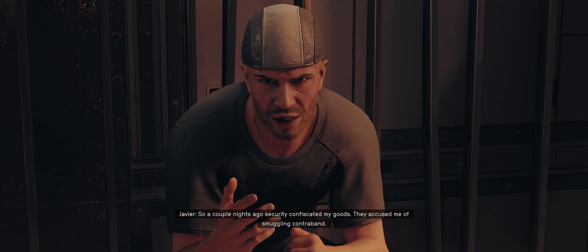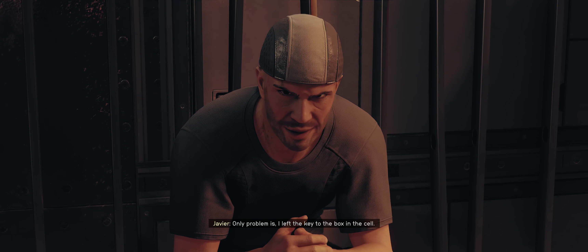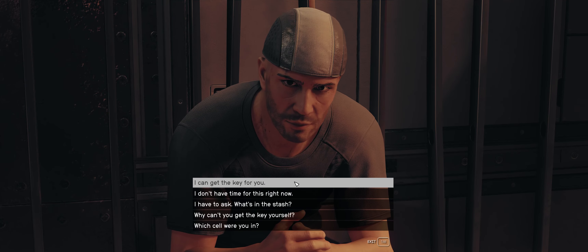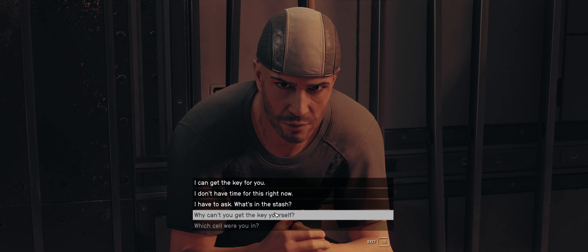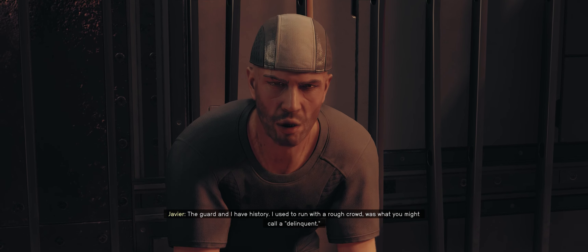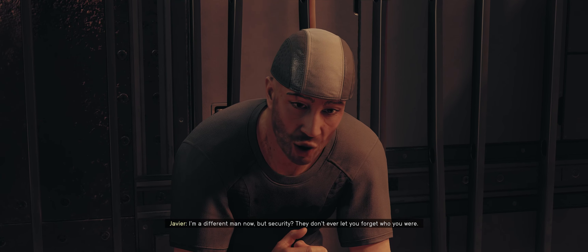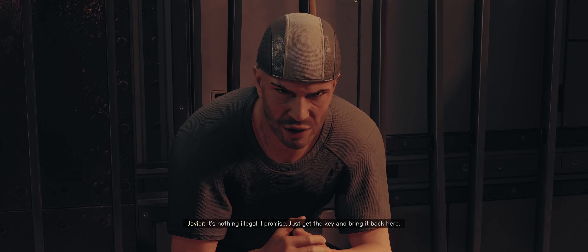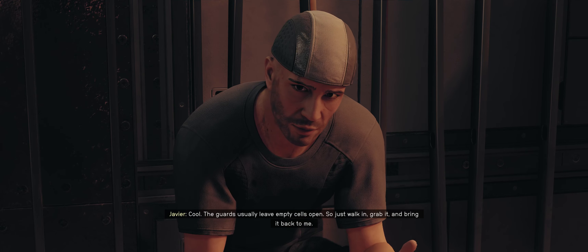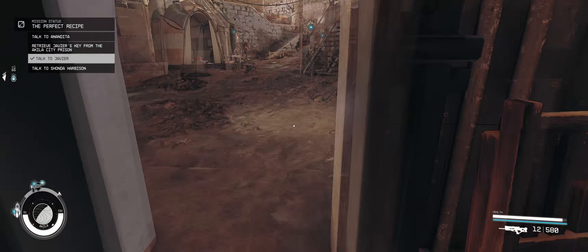A couple nights ago, security confiscated my goods. They accused me of smuggling contraband. Before they brought me in though, I stashed something important in the porta potty behind Aggie's. Only problem is, I left the key to the box in the cell. Which cell were you in? It was one of the cells upstairs — key should be on the table. Why can't you get the key yourself? The guard and I have history. I used to run with a rough crowd — what you might call delinquent. I'm a different man now, but security? They don't ever let you forget who you were. I can get the key for you.